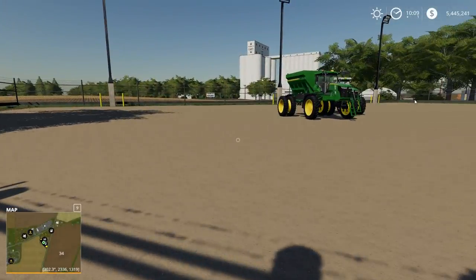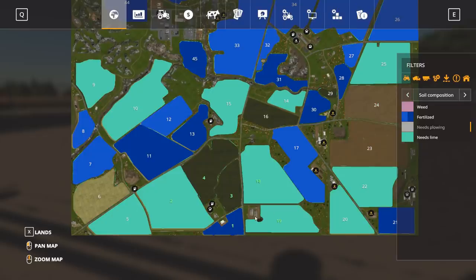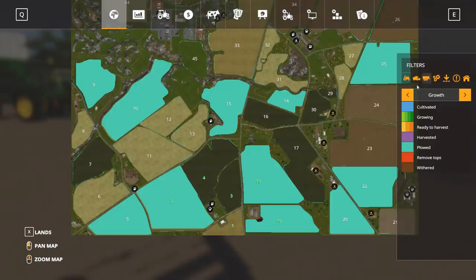Fertilizer-wise, probably nothing on any of them. Actually, field one has fertilizer already, and field two needs lime. Not too bad. Yeah, lots of plowing to be done, though — lots of plowing. So let's grab some equipment. I also need to double-check whether I'm using the American version of the combine, because I think I might not have it active. I'll have to switch that out at some point for the American version.